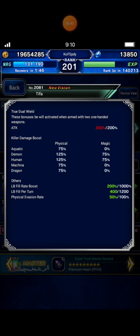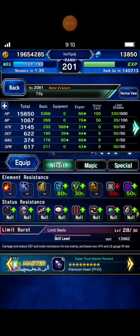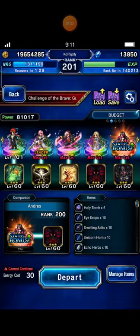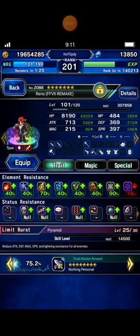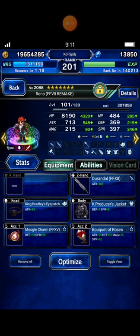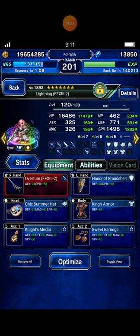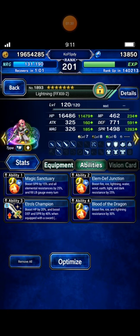I will bring duo Tifa, but for my companion I will try to bring non-killer buff and LB damage, just to see if we can still win this battle without some specific killer effect. I bring Reno as my breaker, and I build him with full evasion auto-provoke tanker.